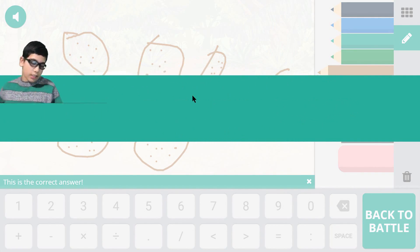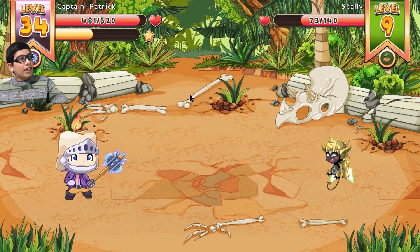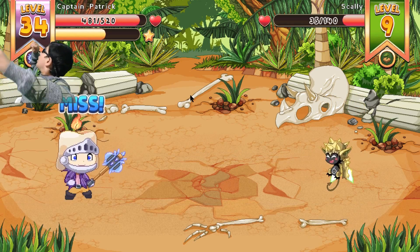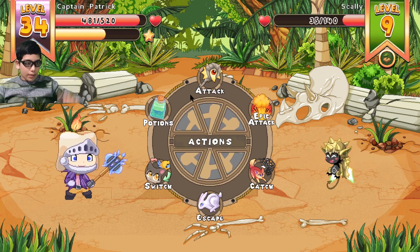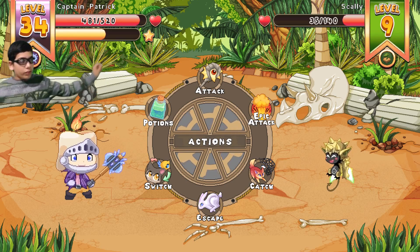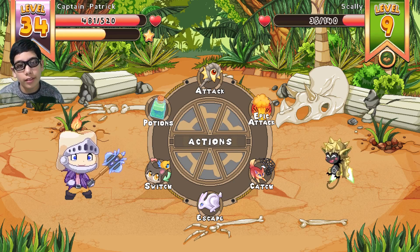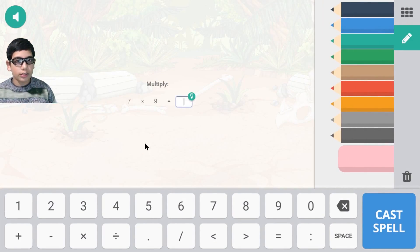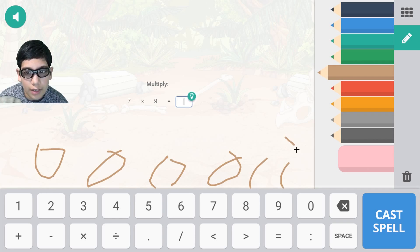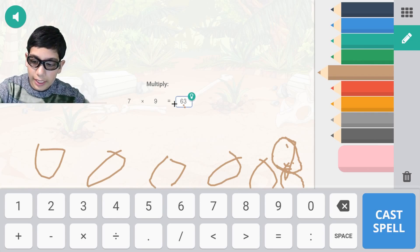Now how much damage shall we do? You guys might have noticed my head is now on the top of the screen. I made some changes so you can see what's happening. So if you had seven circles, each jumping at ten, and you counted them all, you'd get 63 candy.